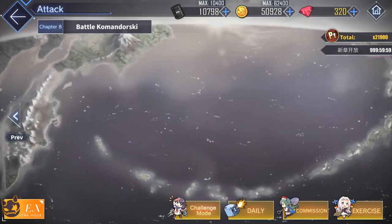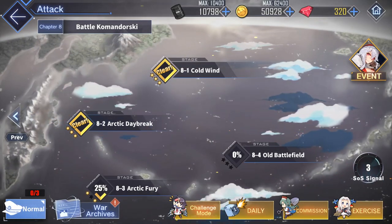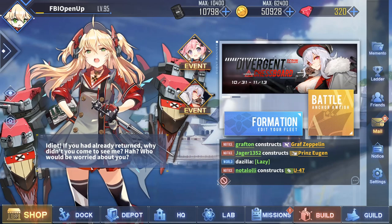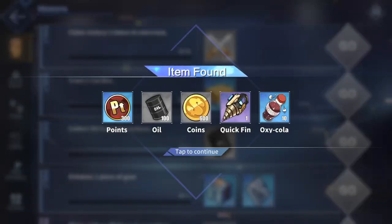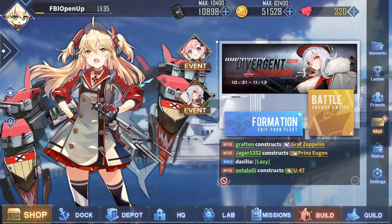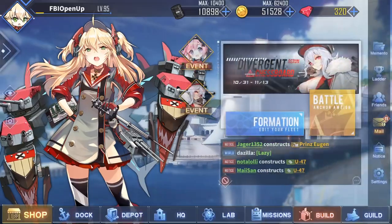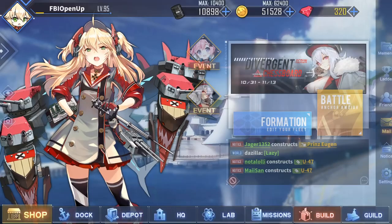You're rewarded with core data and cruiser blueprints. As I mentioned, you only get three tries per day, so be mindful of that. There's also a daily mission where you can get extra core data by doing these hard mode missions every day. Make sure you're doing these every single day, because you want as many blueprints as possible — retrofitting a ship takes a lot of blueprints and a lot of time, so get started as early as possible.